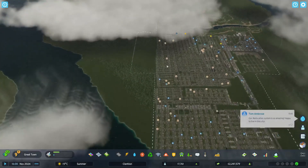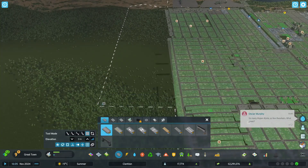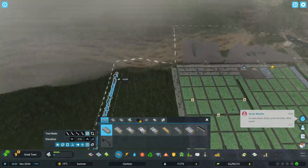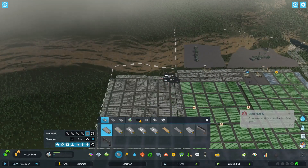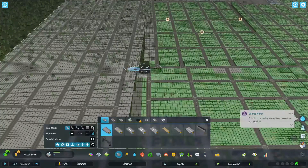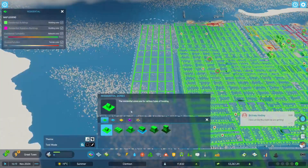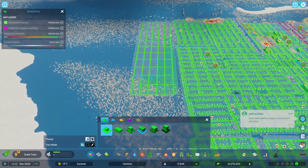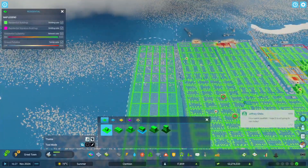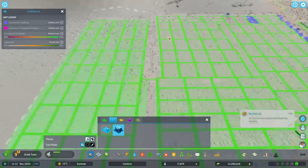We can also expand — we've already bought up here — so we can put in some lovely grids. I actually remember that I messed up and ended up building underneath the world, so we can go ahead and paint all of this in as well. That should, in theory, fix our demand issues, but I kind of weirdly doubt it will.